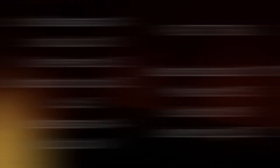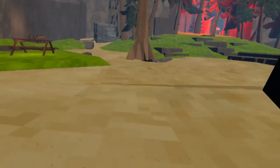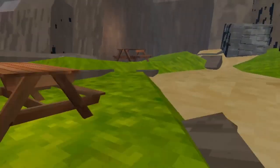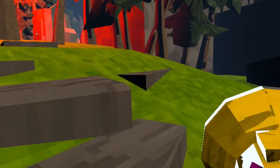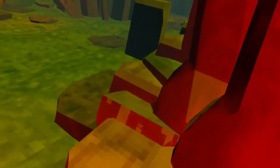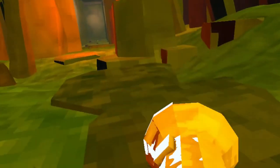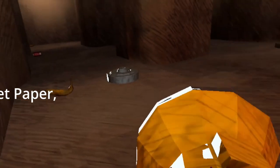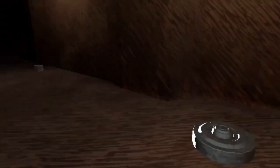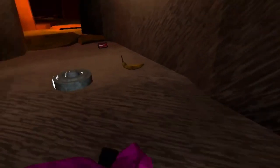The golden egg, as discussed earlier, is found being guarded by the bird at the bird's nest. Now that we've learned about the enemies, items, and all the loot, I'm going to guide you around all the areas — specifically the dungeons. First off, just out of spawn is this dungeon: small, no threats except landmines, contains small cola, small banana, big cola, and toilet paper. Nothing special.